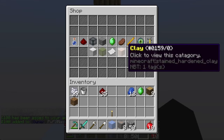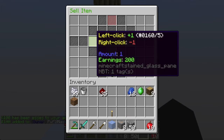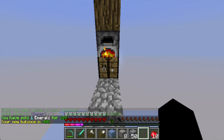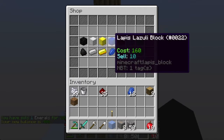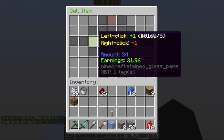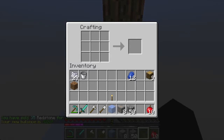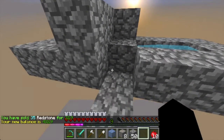So, slash shop — sell this. 32 plus 3, that should be 35. So we have about $400.